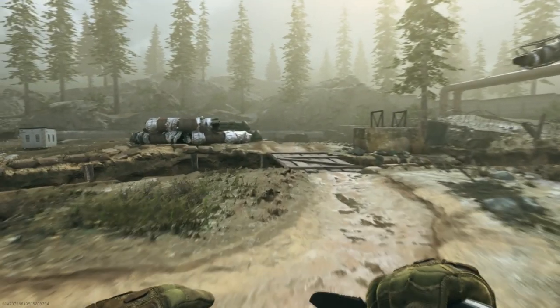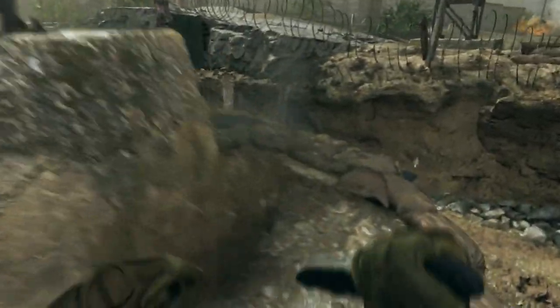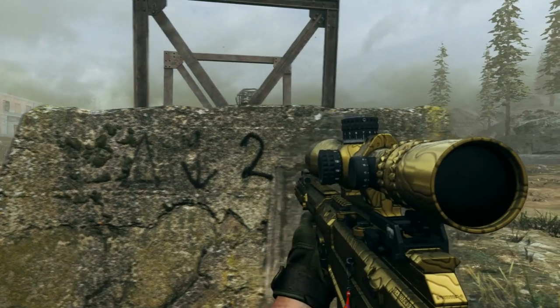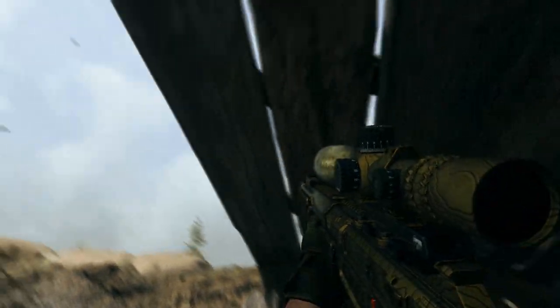Your fourth digit is going to be over here in this cement structure. You're going to have to go to the other end of it to find the number, and that is where you'll find your fourth digit. Now it's on to the fifth number — the fifth number is under this wooden bridge-like structure, and that is the final number you have.